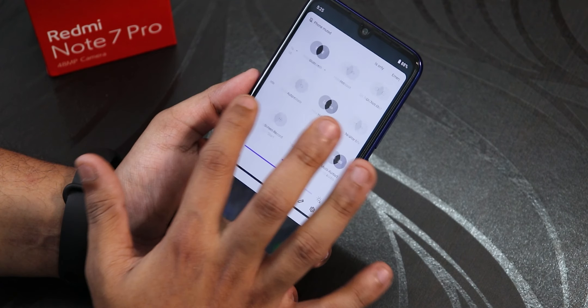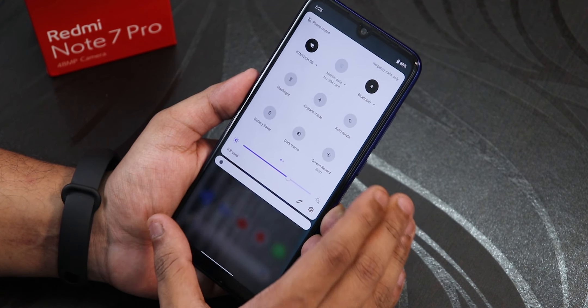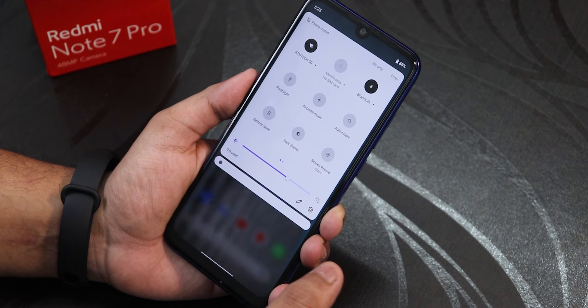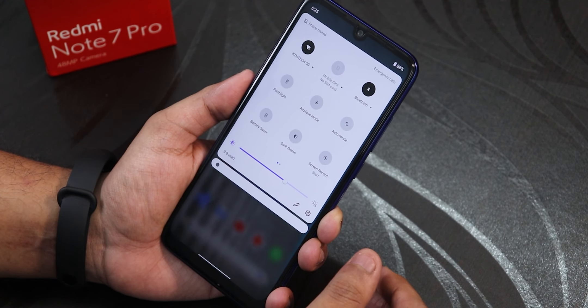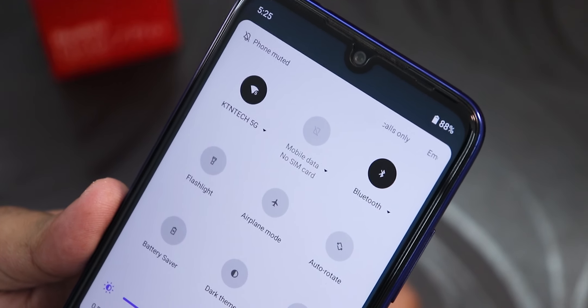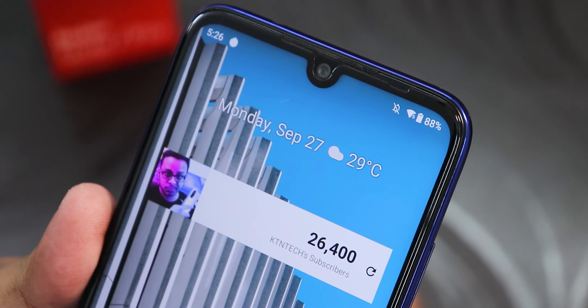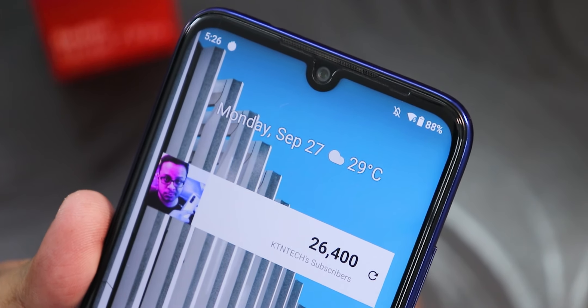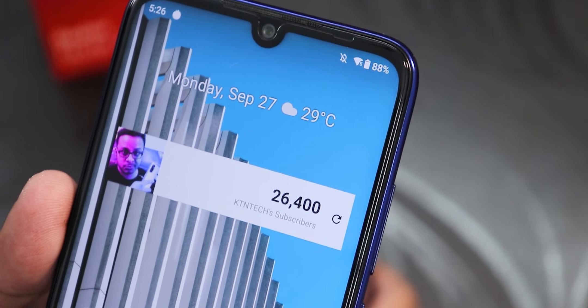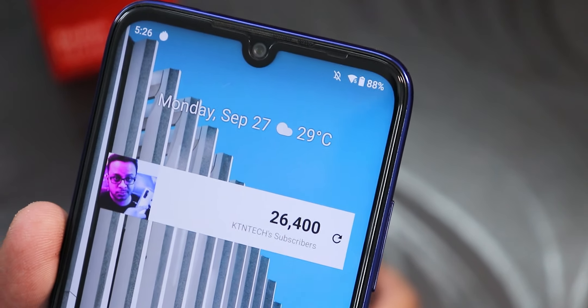Swiping down in the home screen gets you the notification and quick settings panel, which has an OxygenOS-style look. One cool thing: once you connect to a 5 GHz network, the WiFi icon in the status bar shows 'WiFi 5' — you can see the '5' at the bottom right of the WiFi signal icon. It looks very cool.